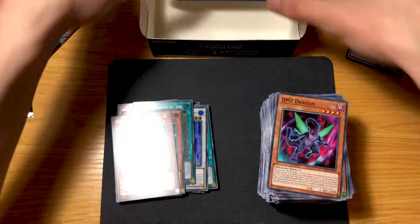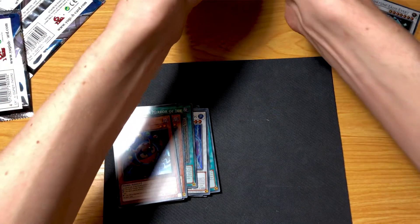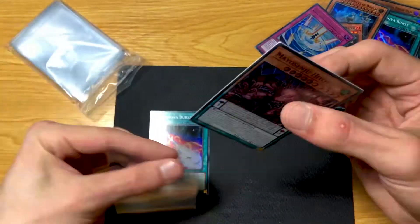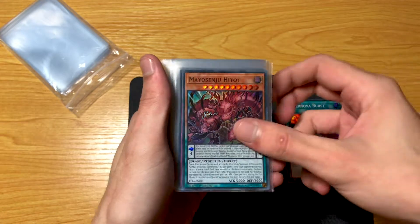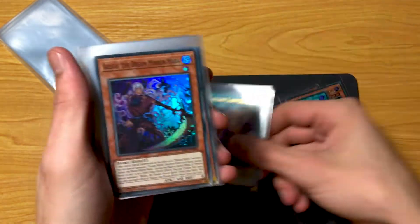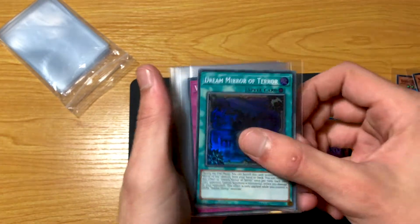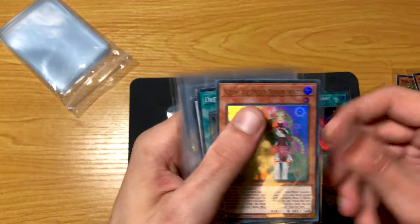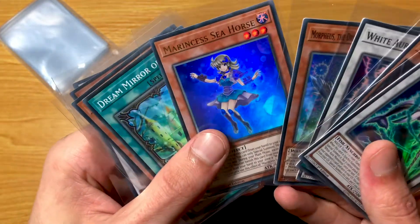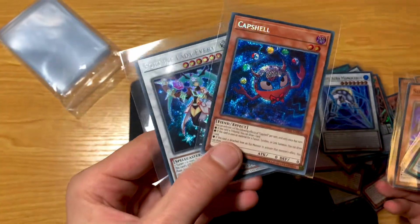I'll quickly, as I did on the last video, move all the cards to the side and time-lapse me sleeving everything up, and then we can have a look at the hits afterwards. So we got Hypernova Burst — we got a lot of her — we got another Hypernova Burst, Fortune Lady Calling. Another one, Dream Tyranny Mirror, another Burst again, Kaleos the Mirror Sprite, Dreamer of Terror. Two secrets for the box this time.